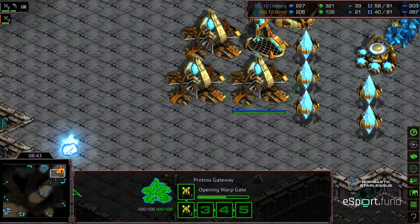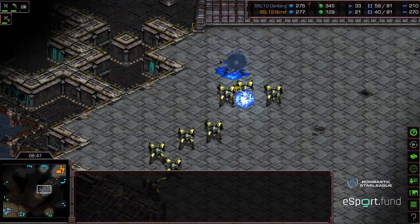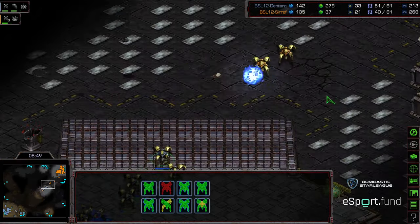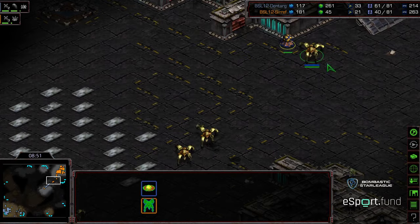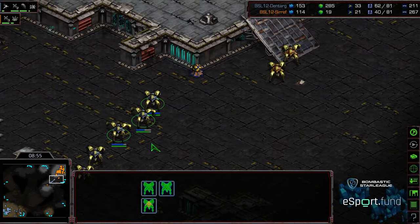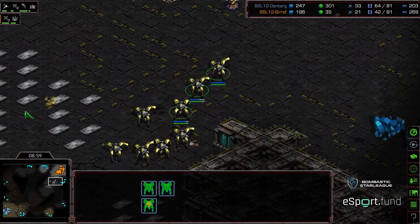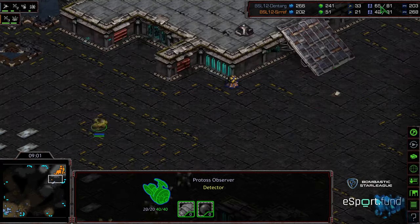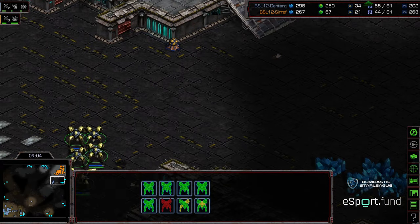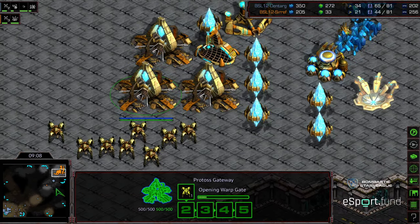Probe able to wander up and see the follow-up — he sees the three gateways, knows what he's up against. These Dragoons coming in piecemeal as well, perhaps on a misrally. Dentarg able to wander up and get some Dragoon concavity. Well, it looks like he's going to go ahead and back off potentially, but he might have been able to even seal Seraph in his natural expansion and keep him boxed in his base, perhaps waiting to see where the shuttle is.